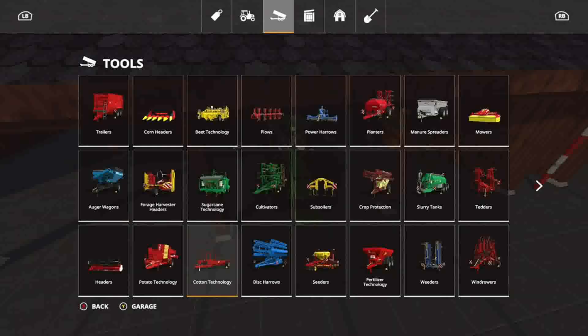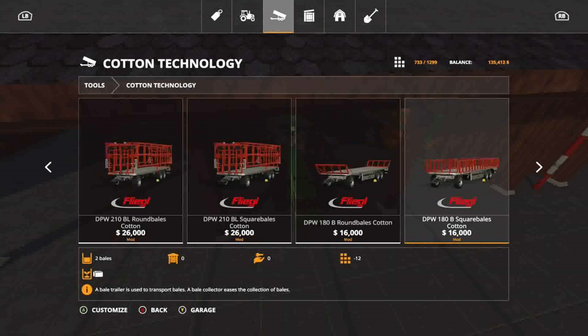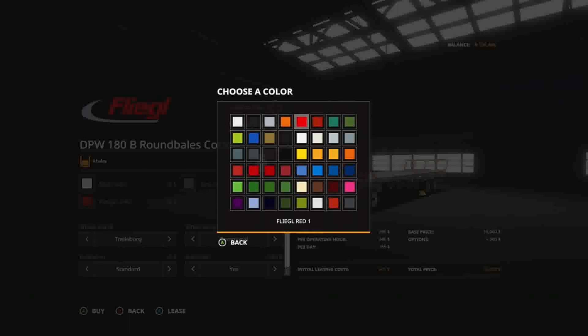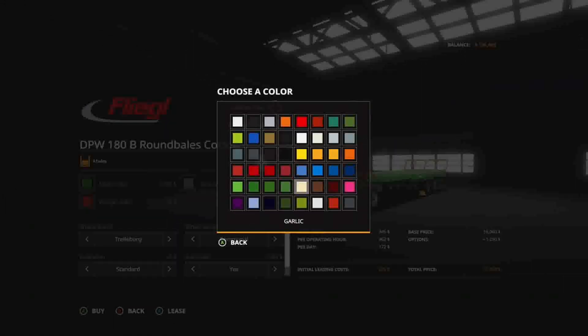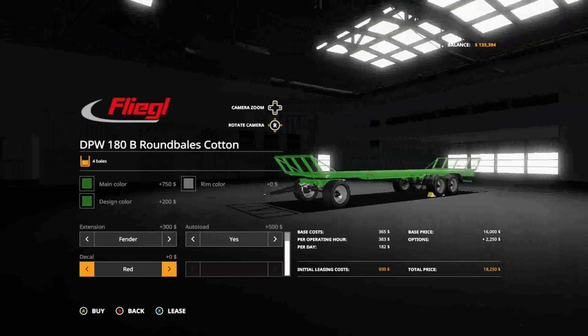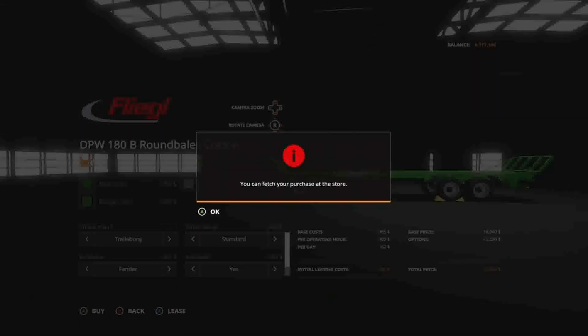Let's get into the shop — what do we got? There's these big fancy red trailers and this little Fliegl one. I think this one will do just fine with four bales. Can we paint this one? Let's see. Where's John Deere green — there it is. The bed is now John Deere green, let's change the arms to John Deere green as well. We can't change the color of the rim, that's okay. Standard tires are fine, we don't need the expansion. Auto-load — heck yes, because we're not going to be picking up these bales manually.